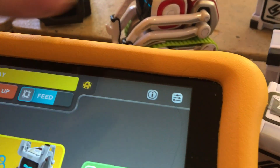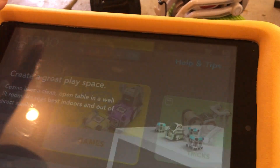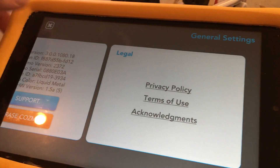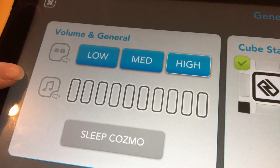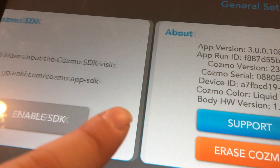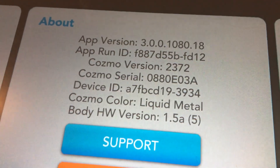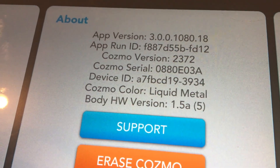Up top we have two buttons. One is information — still the same, it's going to be information about Cosmo. The other one has volume, cube status, Cosmo SDK, about, and legal. Let's see the about: app version 3.0, Cosmo version 2,372. There's our serial number for Cosmo. His color is liquid metal and his body version is 1.5A.